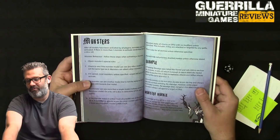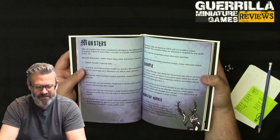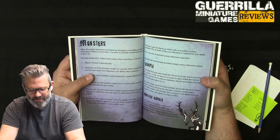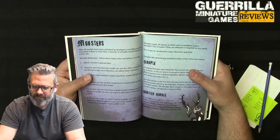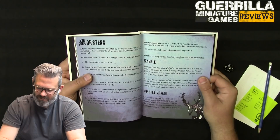Monster rules: check for special rules, then check if the monster can see any non-same-type model. If it can't, it stays still. If it can see a model, it moves 2d6 toward the closest one - rolling to break ties. If it gets within an inch, it immediately attacks, randomizing targets if multiple models are nearby. Monsters make all checks on DR12 with no modifiers unless specified, and monsters do not prioritize downed models unless otherwise stated.